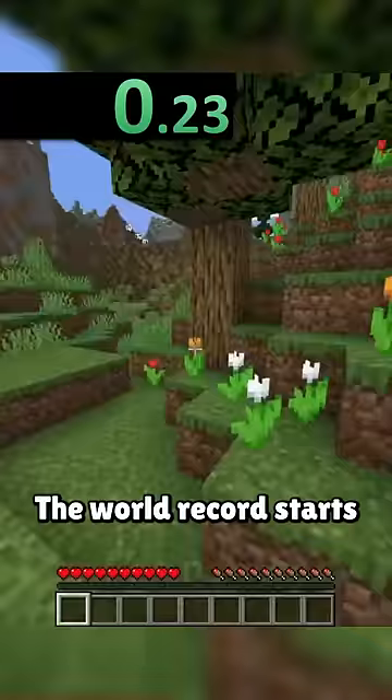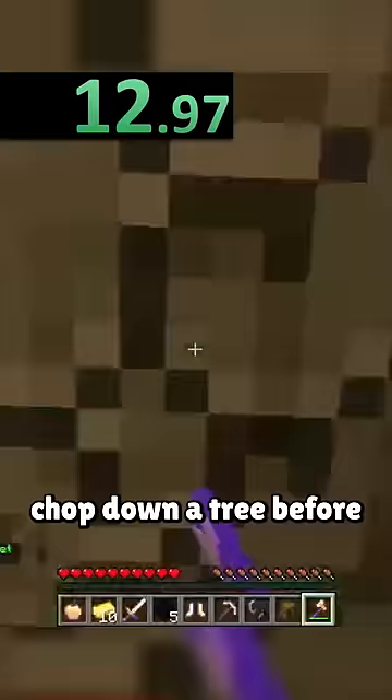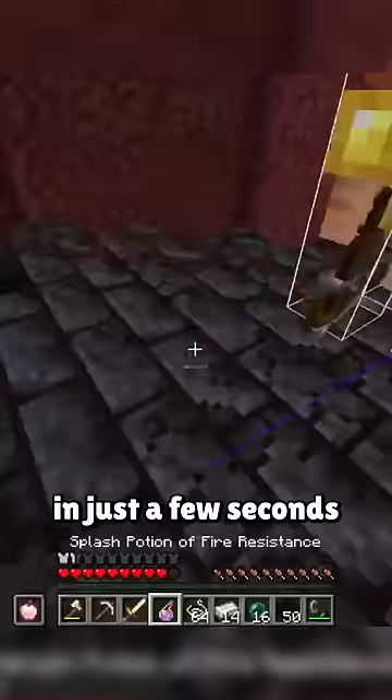The world record starts with Retropog climbing a hill and looting a ruined portal chest, using the axe to quickly chop down a tree before lighting the portal to enter the nether. Retropog spawns on top of a bastion, dropping gold to the nearby piglins where they trade several key resources in just a few seconds.